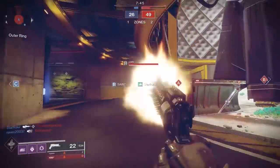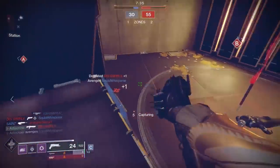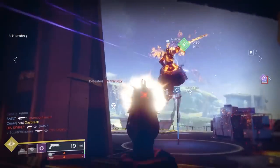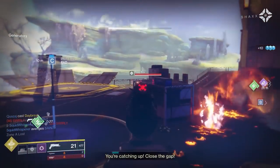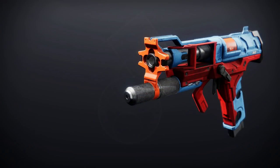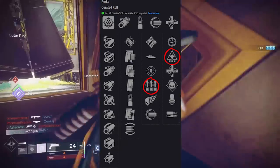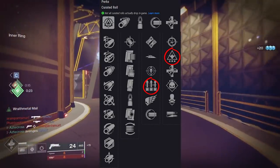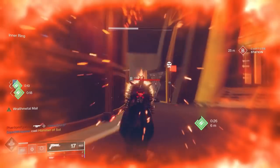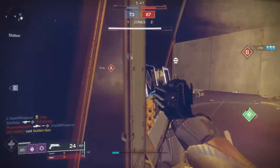By the way, we are skipping Adept weapons — they don't seem different in terms of rolls from current versions and we won't know until Friday when they drop. Next up is a kinetic sidearm called High Albedo — an adaptive sidearm shooting at 491 rounds per minute. It has Wellspring, Surplus, and Demolitionist. Not in a sidearm meta, but I like them in PvE and it's in the kinetic slot, which is interesting. I'd try Wellspring and Surplus.